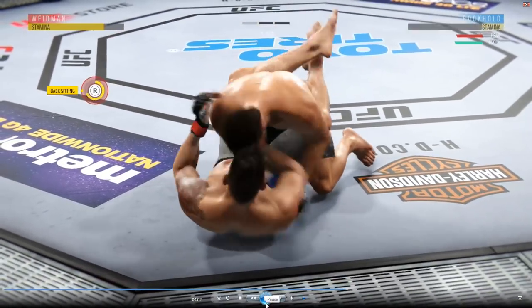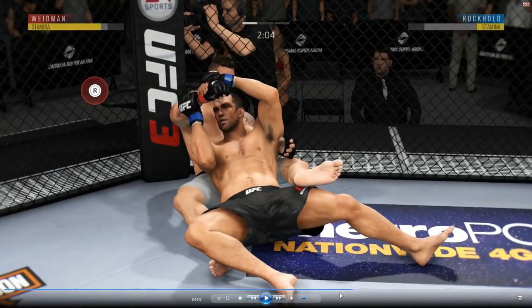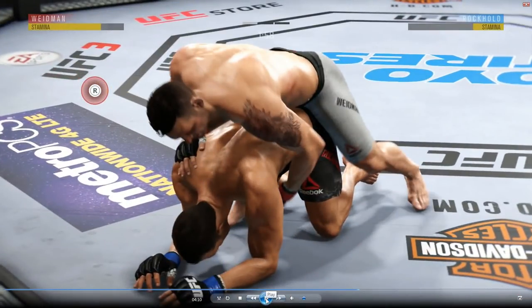I fake one way and then go the other way to back-sitting. He doesn't want to get choked out because I could easily slap the choke on him. But my opponent in this situation is very impatient, so he goes to turn into my chest to get into full guard. To counter that, I push R2 and down — I held it down — and all of a sudden I reverse him and get right on top.